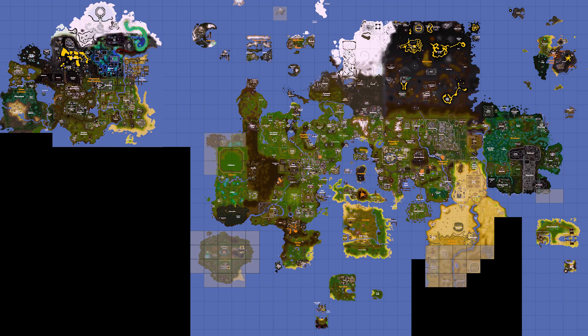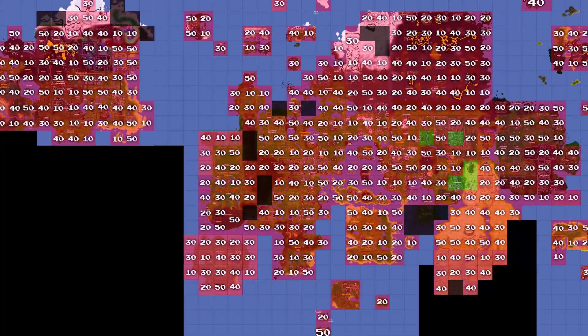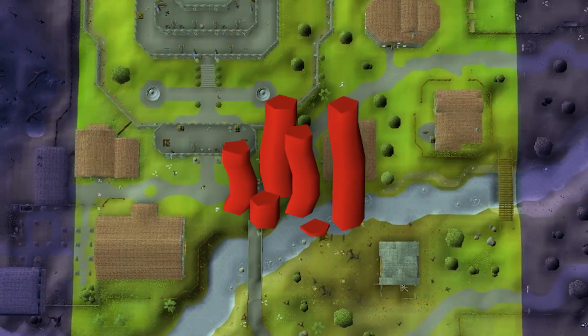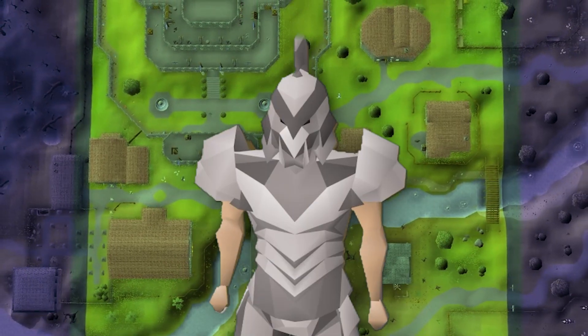Welcome to the Clue Chunk UIM — an account where I divided my entire map into chunks and randomized every single chunk with a value from 10 to 50. By doing clue scrolls, I gain clue coins, which I can use to buy these chunks. I'm doing all of this on an account that cannot use a bank. Enjoy the video.